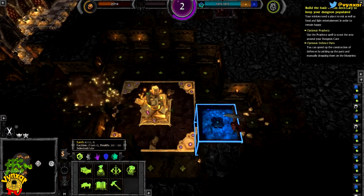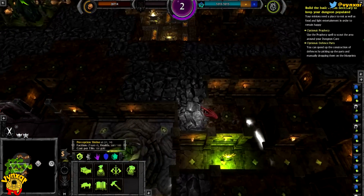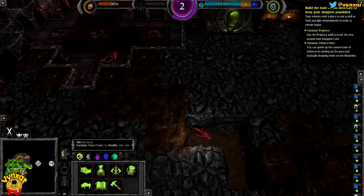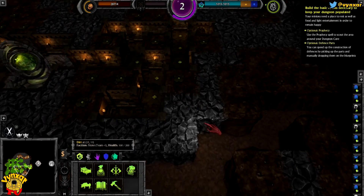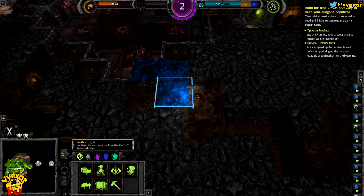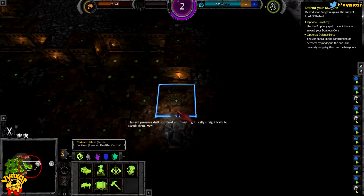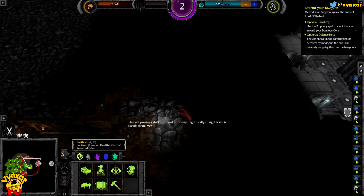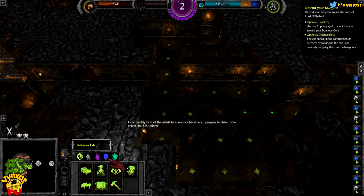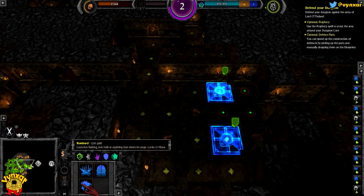Let's see if I need two or not. I need to add a bit more traps and to find what I want. I cannot make it all here, okay, I need to dig a bit that way. This is very fun because I think in Dungeon Keeper 2 you were... This evil presence shall not stand up to my might! Oh - rally straight forth to assault their men! How terribly kind of the nitwit to announce his attack. Prepare to defend the centerline, Underlord. There we go, let's add a bit more.